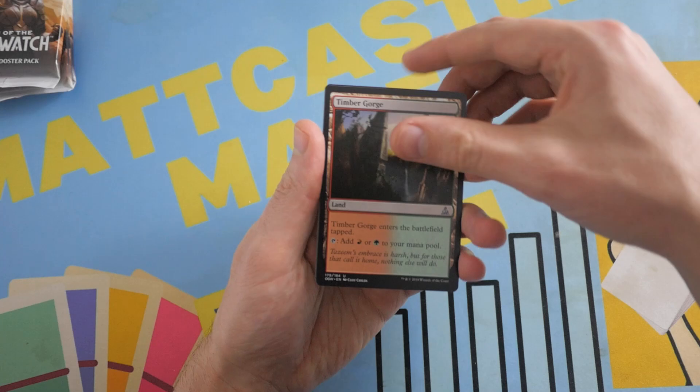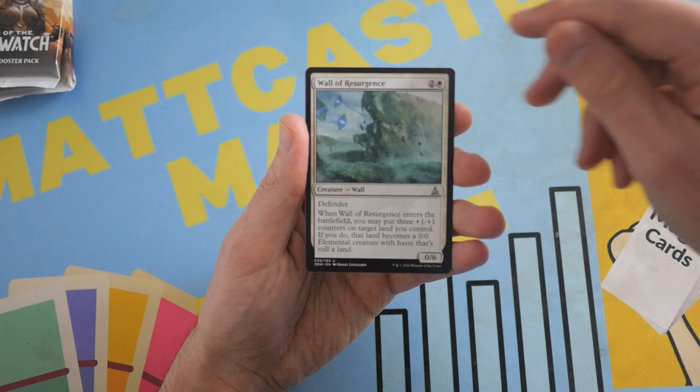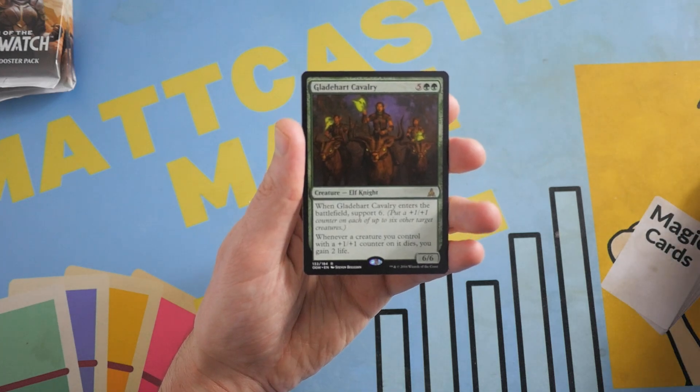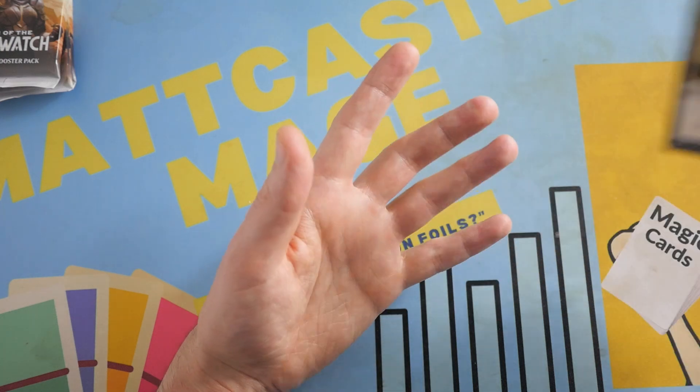Okay, we got a Timber Gorge as our first uncommon here. Malachur Soothsayer with a Wall of Resurgence. And we've got a rare — it is a Gladeheart Cavalry. Not a very good rare. And then you get a Full Art Island. Not too bad.